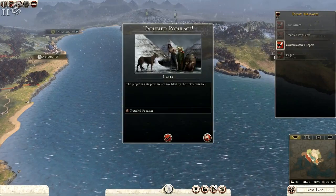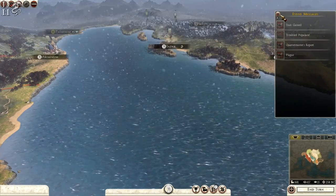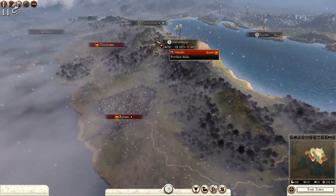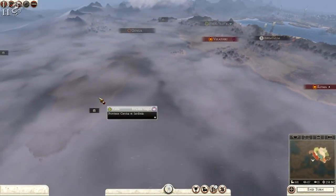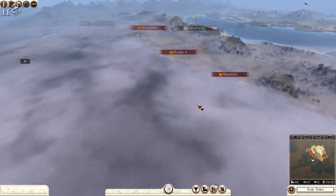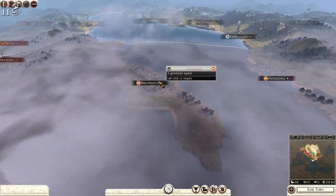Trait gained — my admiral is untrustworthy. We get plus one cannons, that's okay. Trouble in the populace in Italia — we know that of course. The quartermaster's report shows that mercenary was probably in vain in the end. I'm now thinking probably take Velathri next because it is the nearest one, and then descend upon Rome itself. I believe the Etruscans are over here in Alalia — and this is probably Carthage down here.